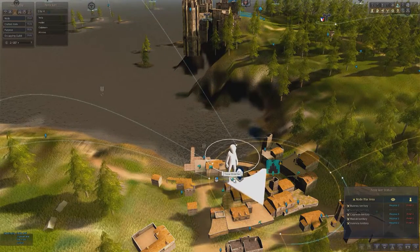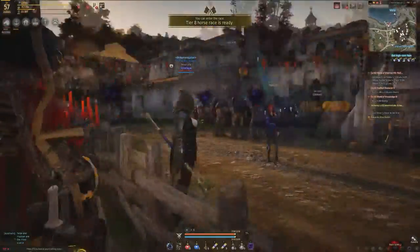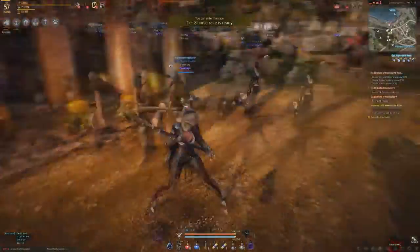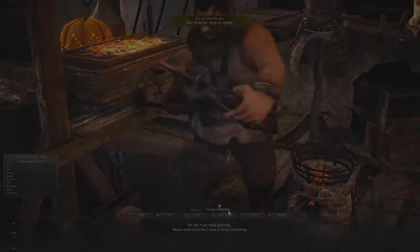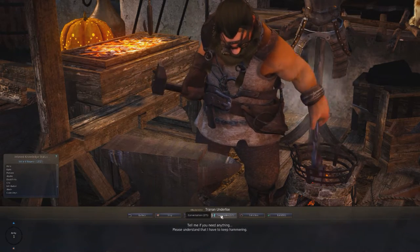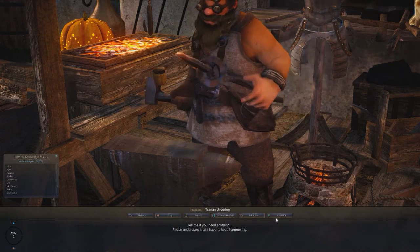Fourth, we have Fall of Cron Castle. Here in Velia, your starting city, go to the blacksmith — right here near storage and the port. Chat to him; you'll likely need 500 amity. Once you have that, spend 10 energy and you'll get the knowledge from him.